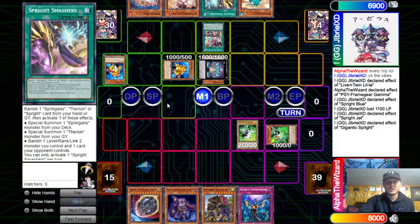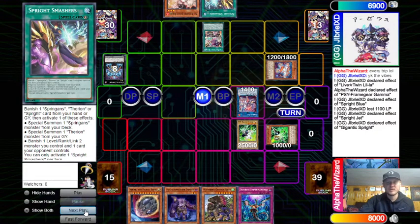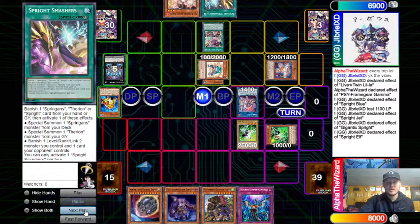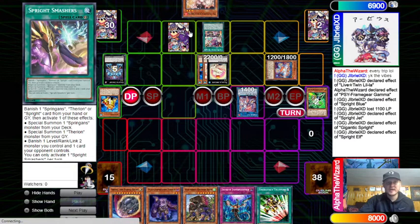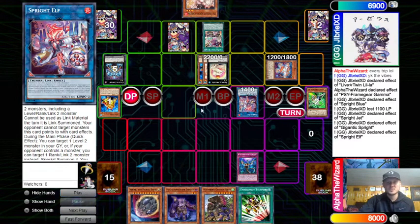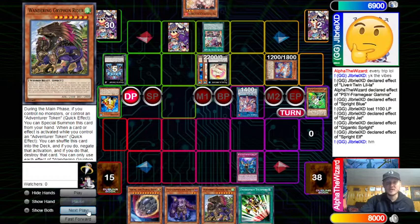He brings out Swap Frog — going for the Toad play is probably better here instead of the Live Twins, but Live Twin plays are pretty solid too since you get a free draw plus a pop, and a draw and pop on my turn. He summons Red, brings back Swap, gets Ronin out of hand, summons Swap — doesn't use Swap's effect, wants to leave it in deck for the Toad. Brings out Elf, Elf summons Swap, banishes Swap for Ronin, goes into Toad, sets Smashers, passes. Opponent now has Toad, Red, and Smashers plus Ash, so we just go ahead and Imperm the Elf since there's no real way for us to break this board.